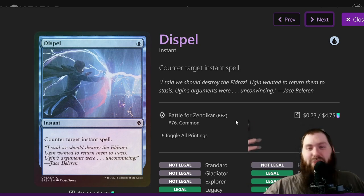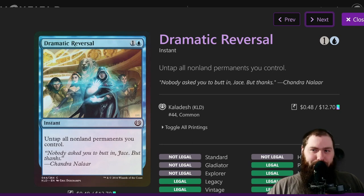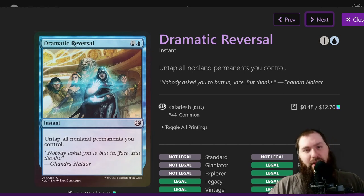Dramatic Reversal is one of the combo pieces — it untaps all permanents you control. You can cast it without Isochron Scepter because you have Eternal Witness to get it back. Sometimes you just need a Dramatic Reversal to progress your board state — if you have a bunch of mana dorks and mana rocks you can get a ton of value from it. It's okay to use outside the infinite combo since you have other ways to go infinite, but typically you want to hold it if you can.